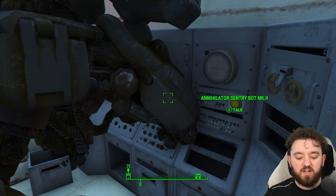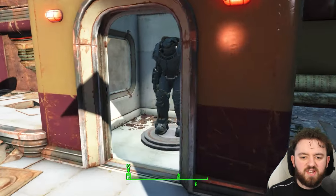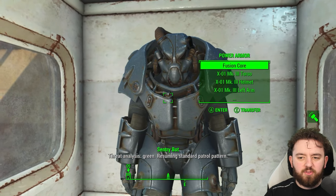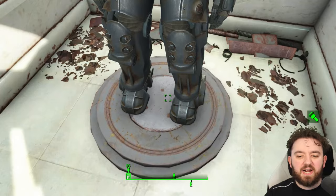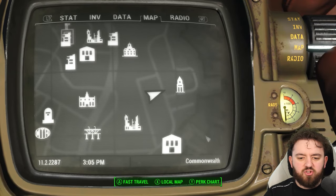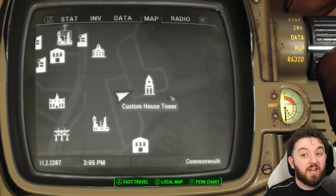They shouldn't glitch like this for you. Once we get them to come on out, we can press the other button. Take them down and you can get yourself X-01 Mark III, including a Fusion Core and complete armor. If you want to see where it is on the map — just west of the Custom House Tower.